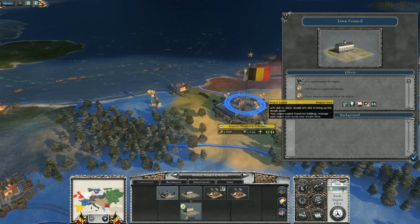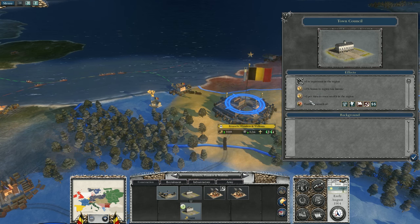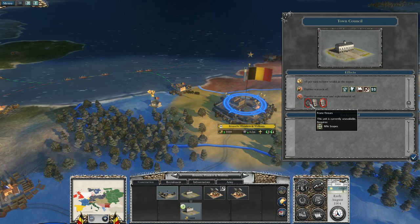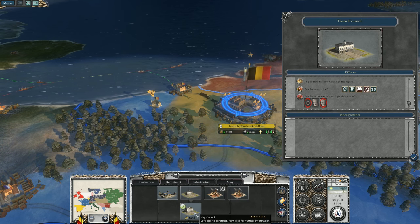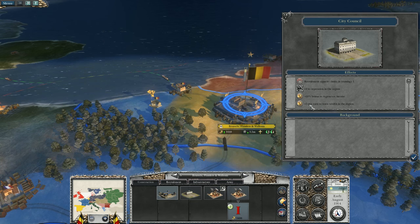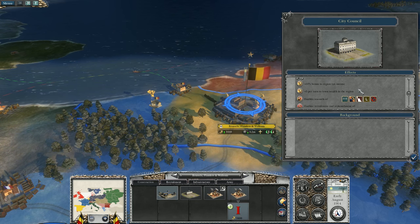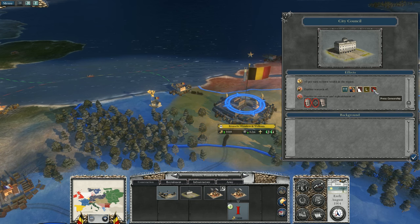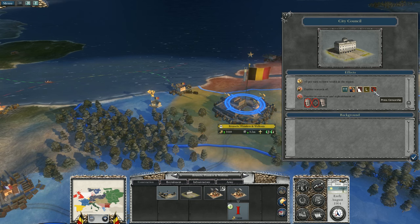Then you've got the town council here — straight away it gives you plus five bonus to region income, plus one to repression, plus three to income, and you can get civic guard from here as well — basically snipers and more conscripts. If you move down to city council it gives a huge boost to region income, plus five to town wealth, plus two for repression, recruitment capacity goes up by one, and it also enables some research here — mass propaganda, self-determination, and press censorship.